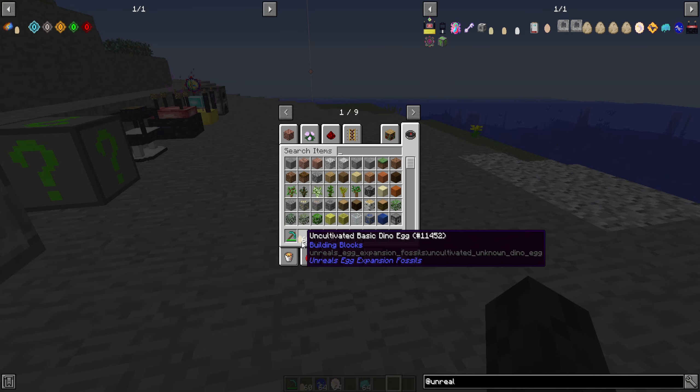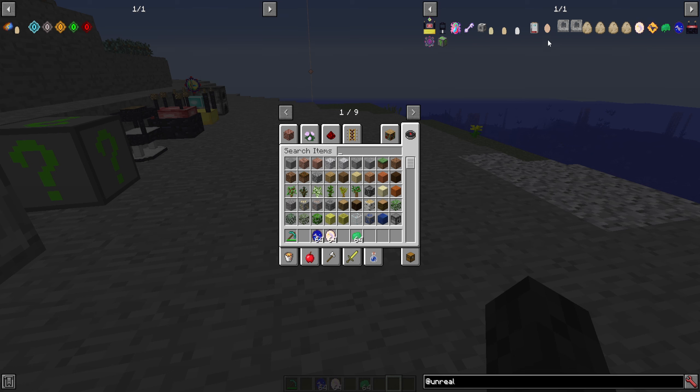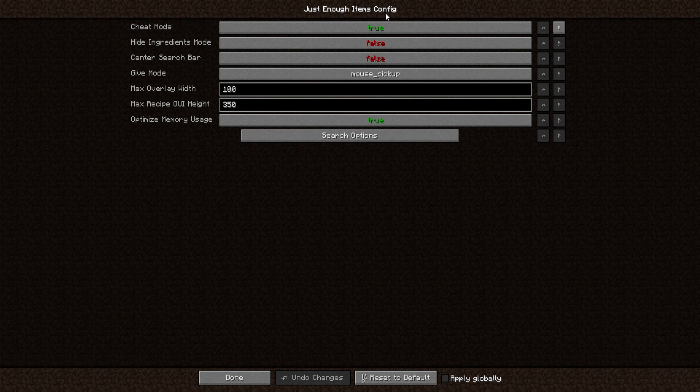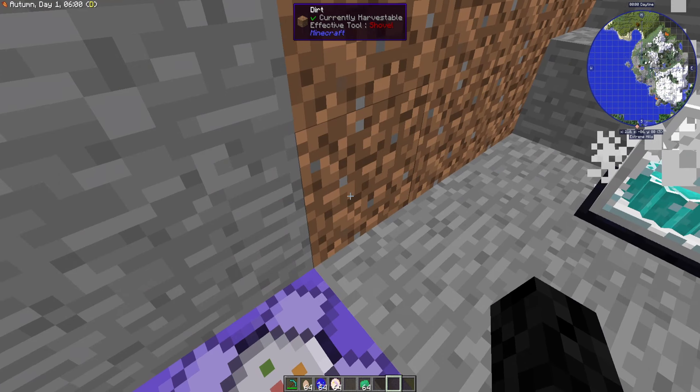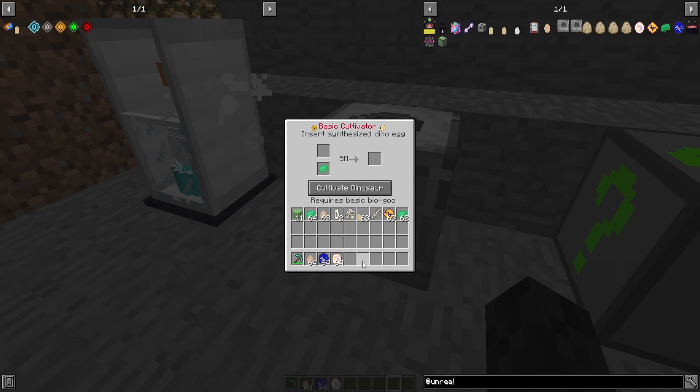When it's done, you get a different type of egg called a synthesized genome egg. There's only one type available right now and that's the dodo, because I've only created dodo DNA - I haven't created DNA for the other dinosaur we have yet. Spoiler alert there. Now let's put some basic bio goo in there and shift-click the genome again.